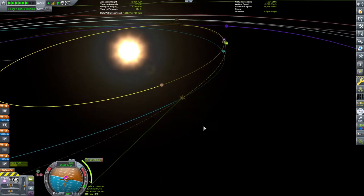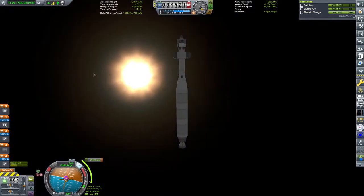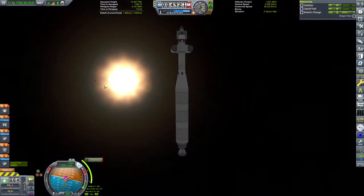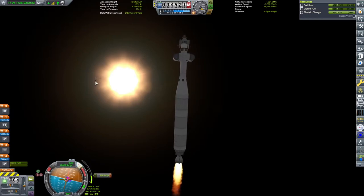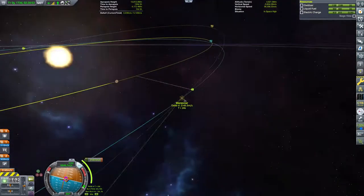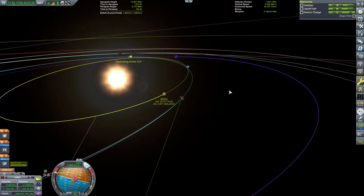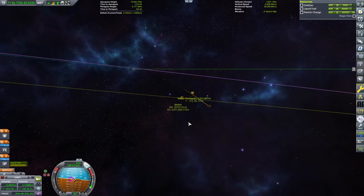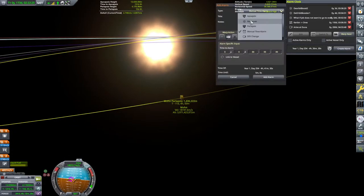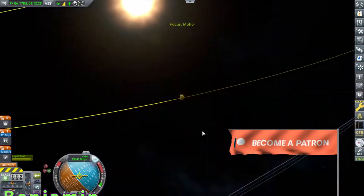We need to leave the Kerbin system and make our way about halfway to Moho because we have a big inclination change to worry about. As you can see from the yellow line, Moho is inclined quite a bit relative to Kerbin. We need to come to this maneuver node and make a burn in the normal direction — and I say small burn, but it's actually about two kilometers per second of Delta V, probably the hardest part of this entire mission. The burn is long and arduous, even watching at four times speed. Eventually I decide to eyeball the figures rather than rely strictly on the maneuver node, and I manage to get my orbit intersecting with Moho. I can then make very slight trim maneuvers and, since this is a scanning satellite, I adjust from an equatorial aim to a polar orbit.